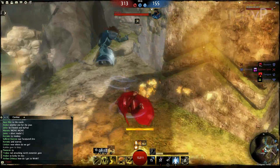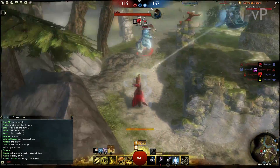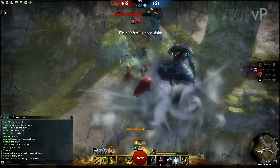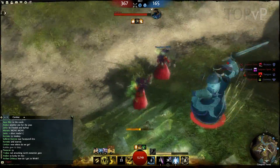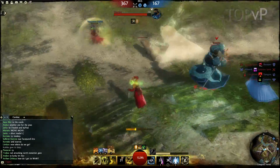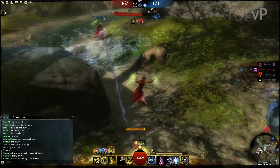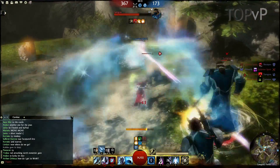I used Cleansing Fire, my first utility spell, to remove all the conditions that were on me and then I used Lightning Flash to teleport away. I then flanked around behind them and started using my earth auto attack to start applying some bleeds, and I'm basically trying to remove pressure from my other elementalist ally over here.